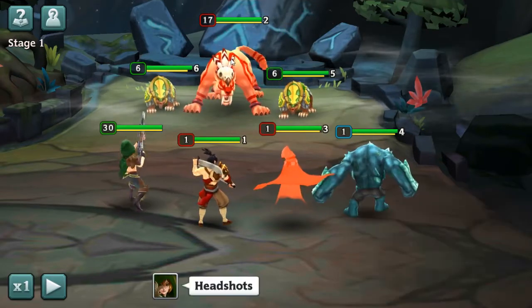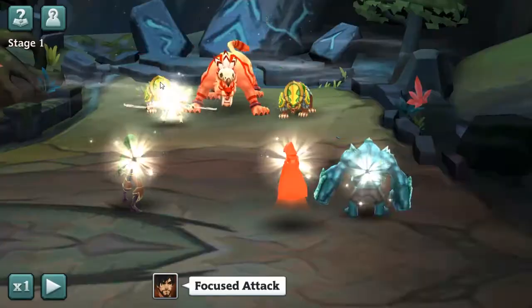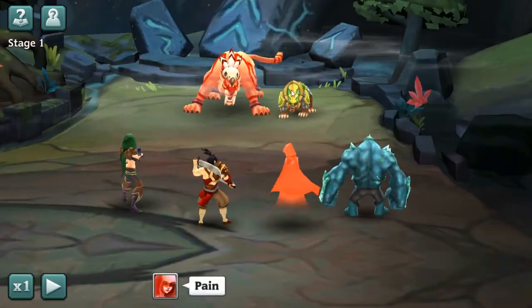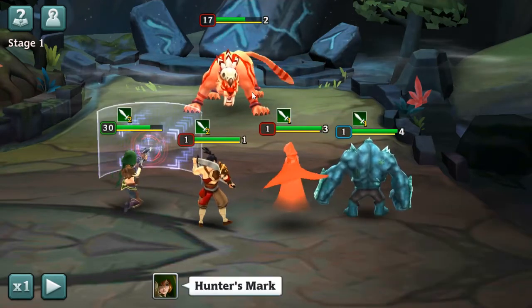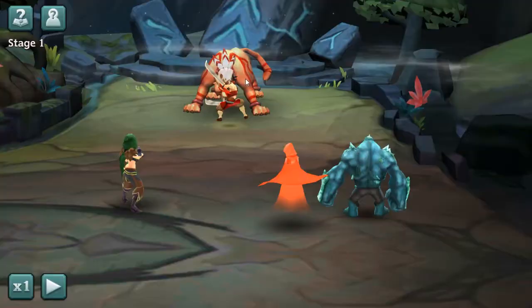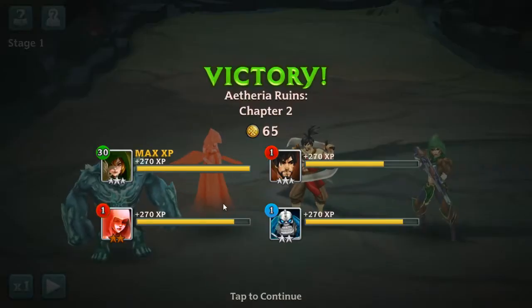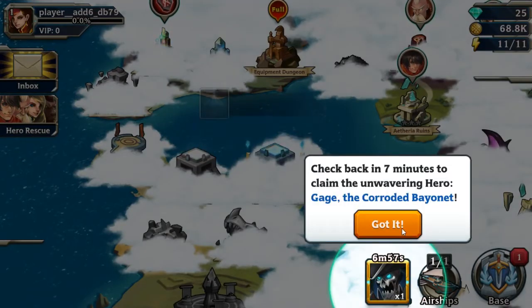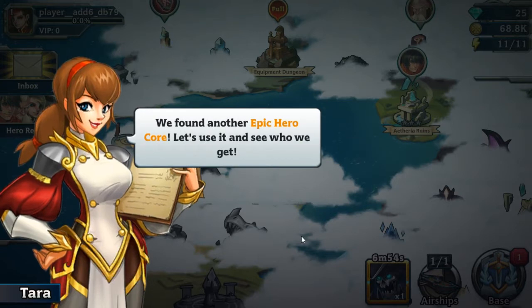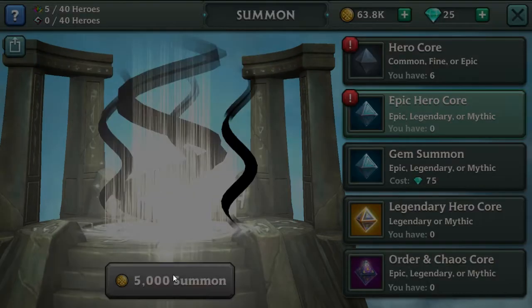Should be able to one-shot them now that we're all leveled. Nope. I mean, I tried. But it does give us a close one-shot. Got an epic core. Get another three-star. They're just going to give me a rigged summon. I was all excited and everything too.